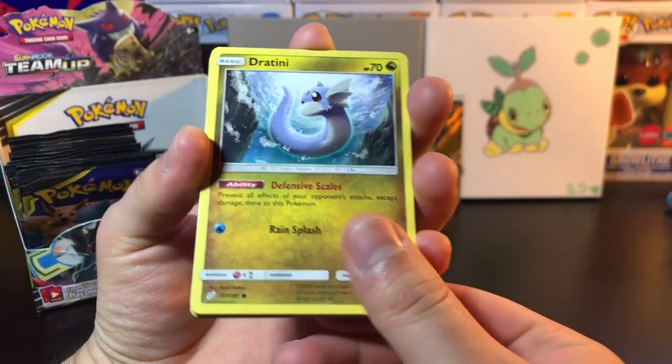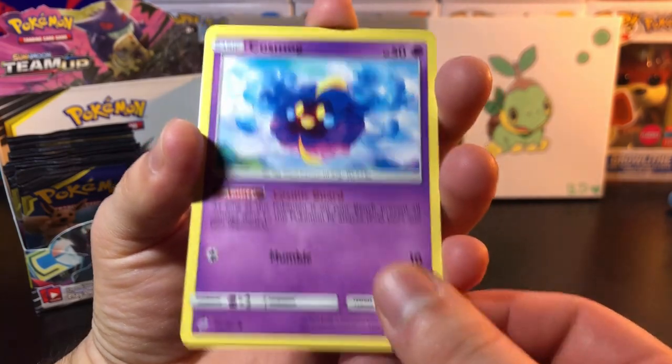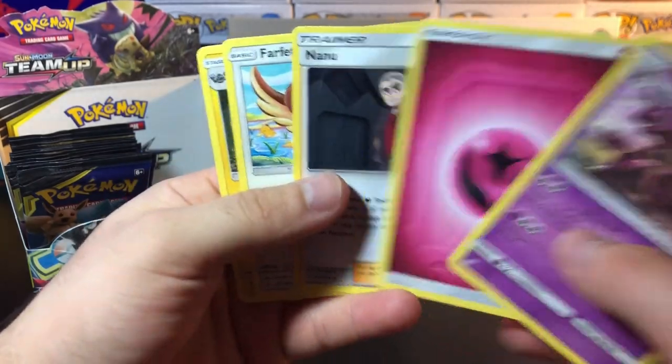In this pack we got Dratini, we got Tentacool, we got Ponyta, we got Alolan Grimer, we got Cosmog, Galvantula Rare, and Needle King. Not bad, but nothing special in this pack.